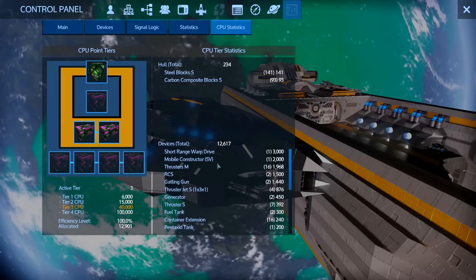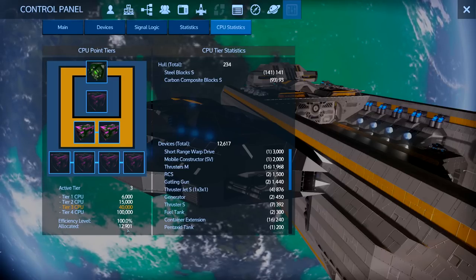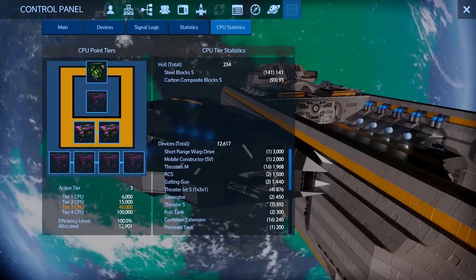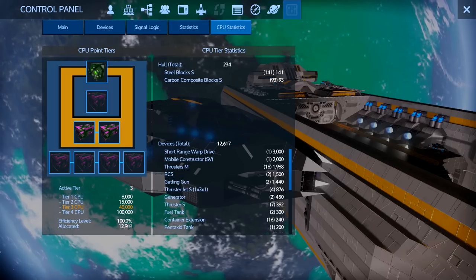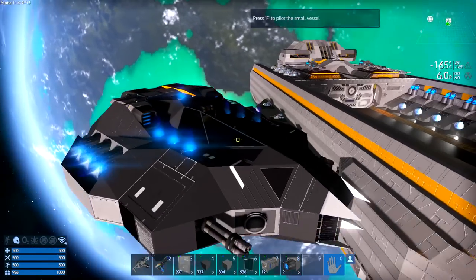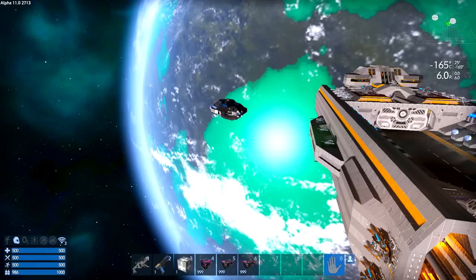Taking a look at my Nightshade, which I built towards the CPU system from 10.6, we can see it's got 12,000 CPU points but it has a tier 3 core unit in it. So it's well over the required CPU points to operate, and therefore its efficiency level is 100%. In fact, we could probably add some more gizmos or reduce its CPU core - going back to tier 2 would actually be better for this ship.